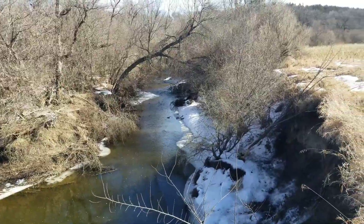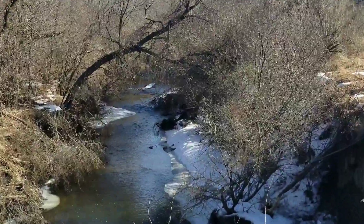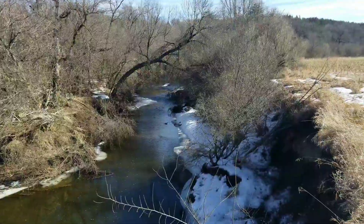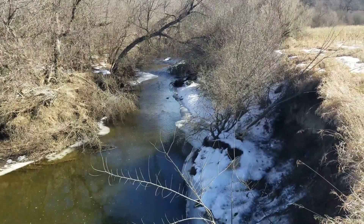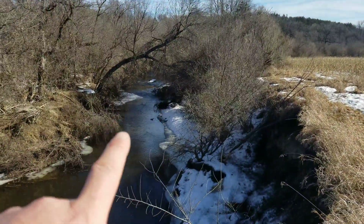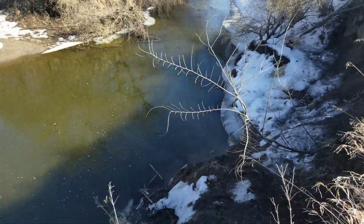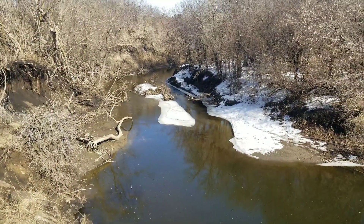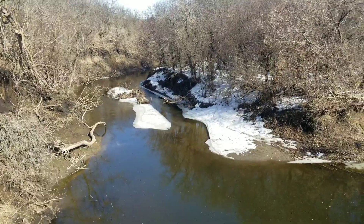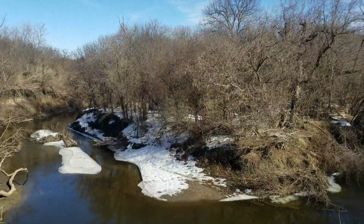Here we are at a classic outside bend. You can see up there we've got a riffle area — if you follow the old Doug Stange stuff, it's the riffle-hole-run concept. We've got a riffle area up here that's going to create a little scour. The river takes a hard turn — it's well over 90 degrees, almost a hairpin turn — basically a U-shape. The river comes along here, turns, and goes back out that way.